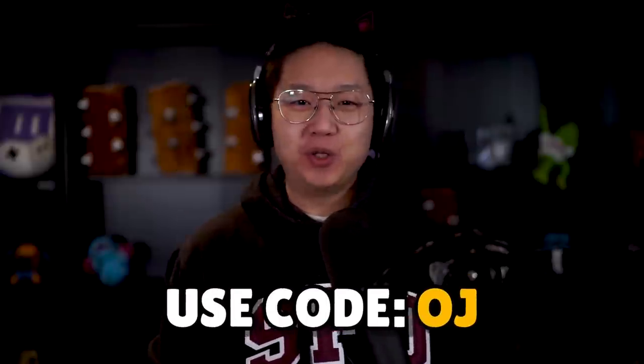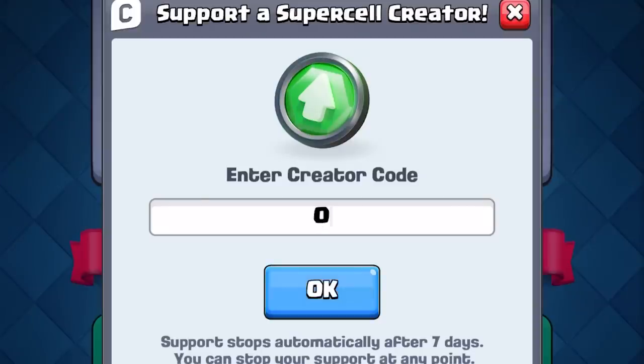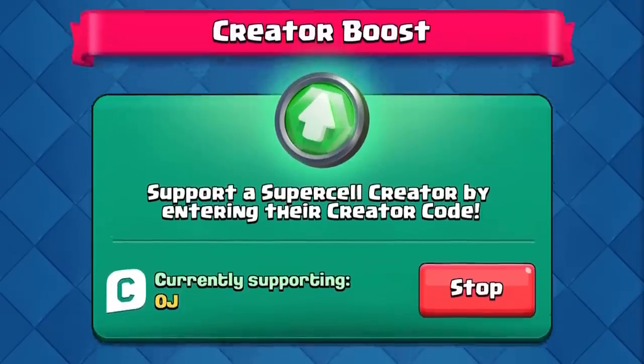Before we talk about the tech of HEAL, I do want to thank everyone that uses code OJ, especially with the season pass around the corner. We get a small kickback from your purchases when you use code OJ. It supports the channel and helps everything behind the scenes run smoothly. The code does expire every seven days, so if you enter the code right now, it'll ensure that it does not expire for the next seven days if you do get the season pass.